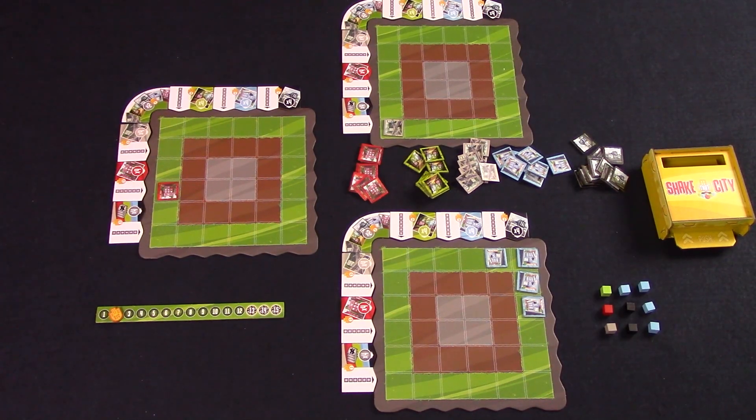All rounds work the same, except for the last three rounds. In these three rounds, all players are able to freely choose a color to build — they are not blocked by whatever the active player chooses. After the 15th round, the game ends and we go to scoring.